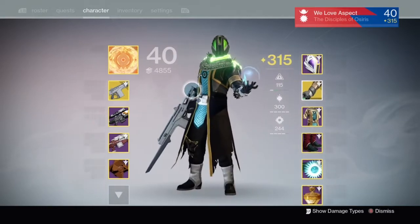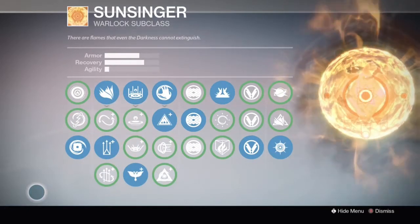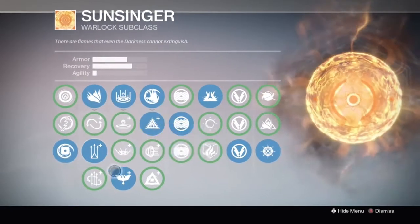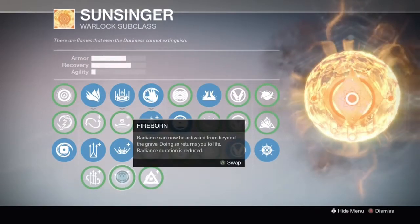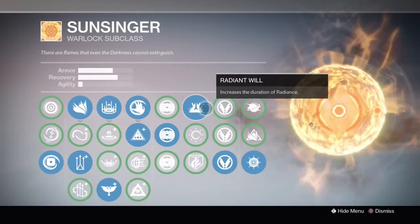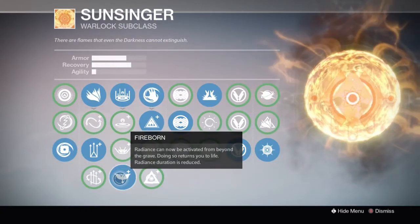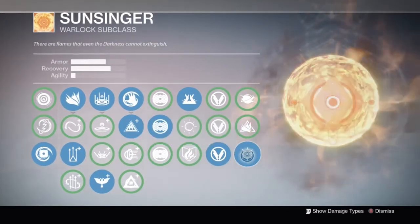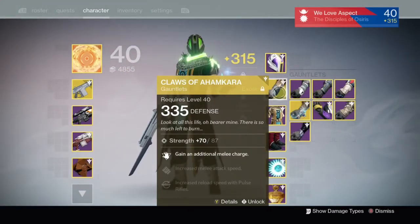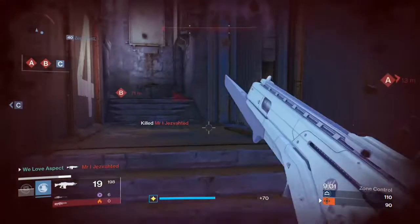The Sunsinger build itself is now the generic build: fusion grenades, focus burst, fireborne or radiant skin. I don't really like radiant skin that much because if I've got it on I won't use the super at all — radiance is pretty much useless now, but it is what it is. Flame shield of course for more health, radiant will for increased super time, and double fusion grenades. So I have double melee and double grenades, which is really nice, plus my discipline is maxed and my strength is almost maxed — but that won't be a problem since I've got Monte Carlo.